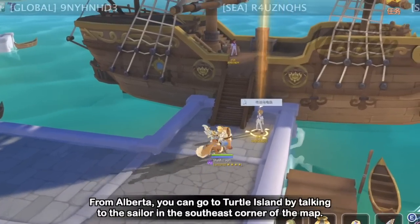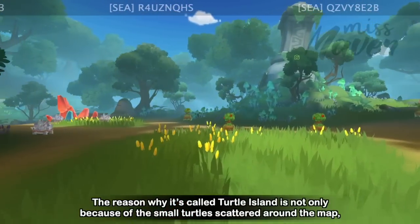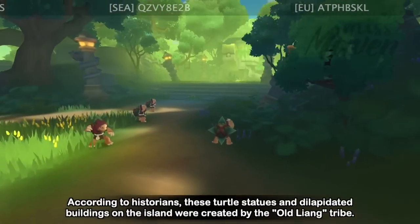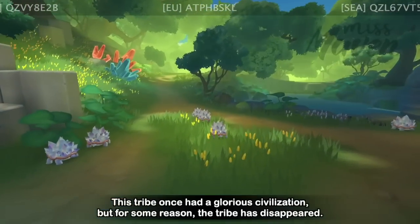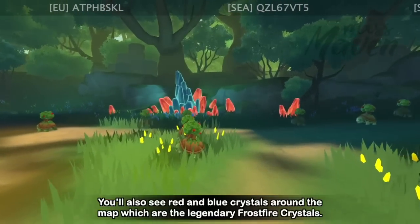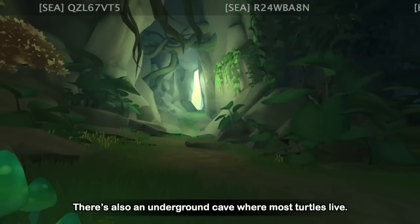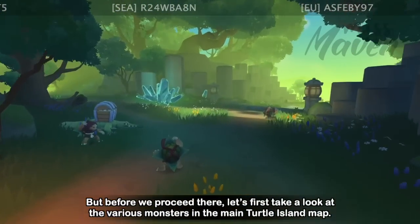From Alberta, you can go to Turtle Island by talking to the sailor in the southeast corner of the map. The reason why it's called Turtle Island is not only because of the small turtles scattered around the map, but also because of the ubiquitous turtle statues. According to historians, these turtle statues and dilapidated buildings on the island were created by the Old Liang tribe — a tribe that once had a glorious civilization but has since disappeared. You'll also see red and blue Frostfire Crystals around the map, said to be rare materials that can greatly strengthen equipment. There's also an underground cave where most turtles live, but first let's look at the monsters in the main Turtle Island map.